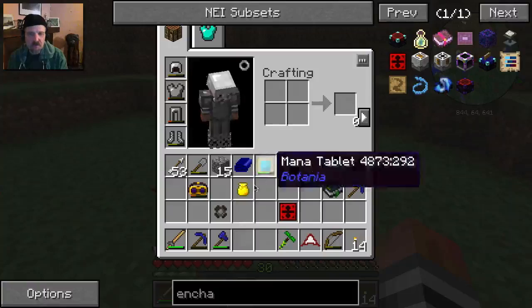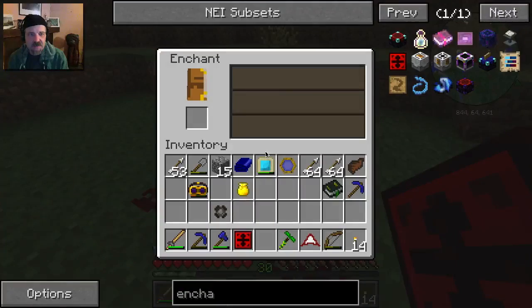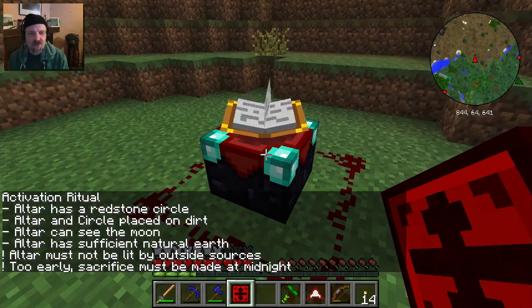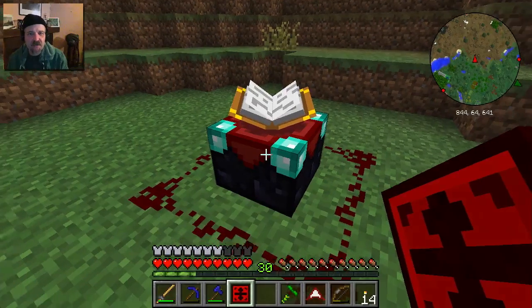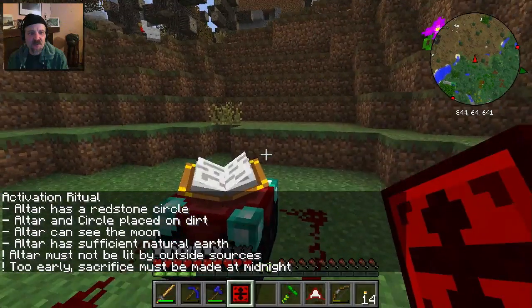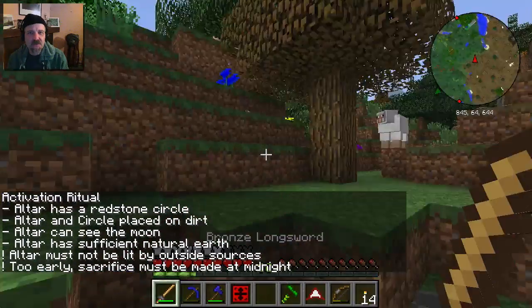We take our Division Sigil and sneak right-click. It says: altar has the redstone circle - good. Altar and circle, place on dirt - good. Altar can see the moon - yes. Altar has sufficient natural earth - yes. Altar must not be lit by any outside sources. The outside source right now is the sun - too early. Sacrifice must be made at midnight.